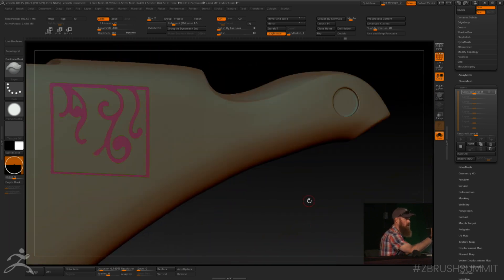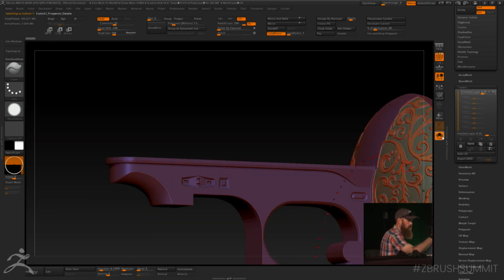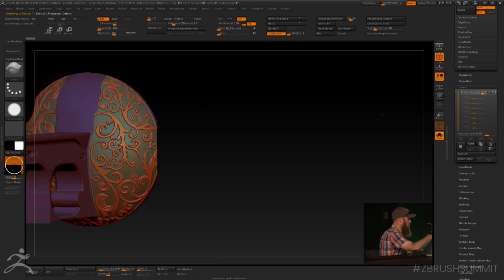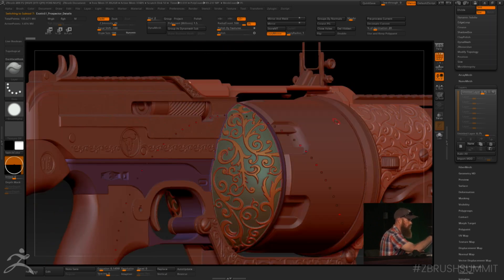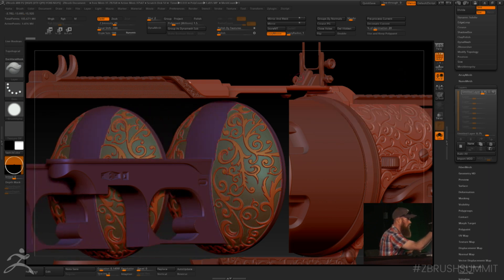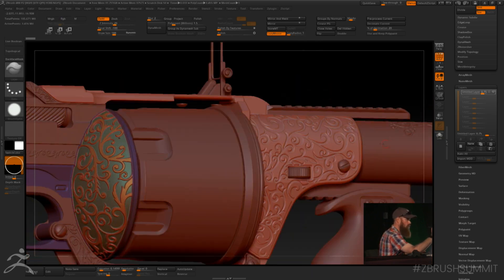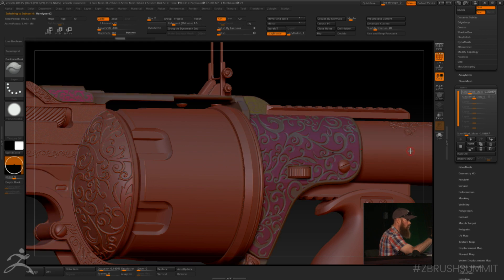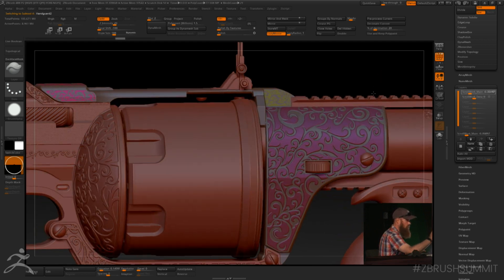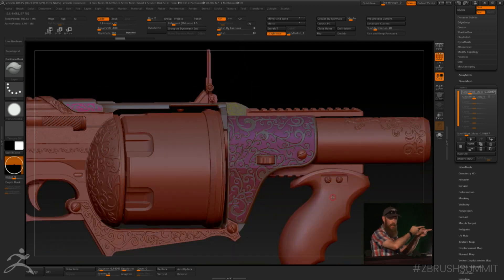You're not actually modifying or adding or removing topology — you're just working with what's already there. That was a long-winded way of saying that's how I do the filigree.